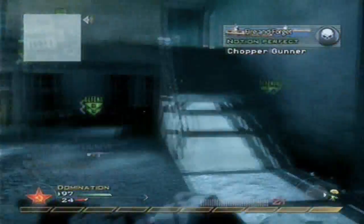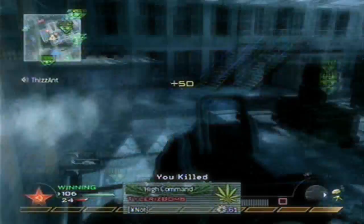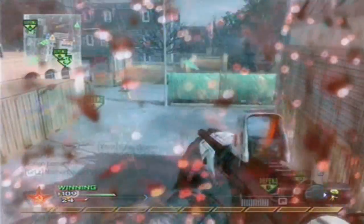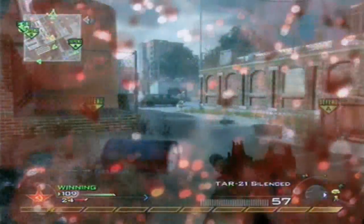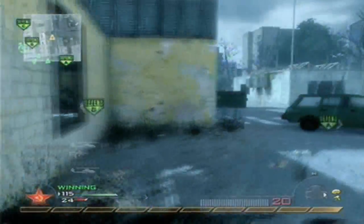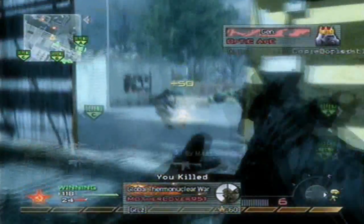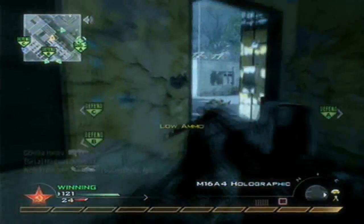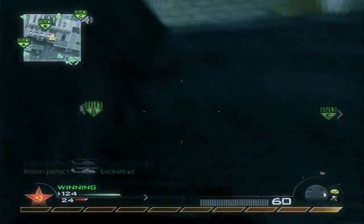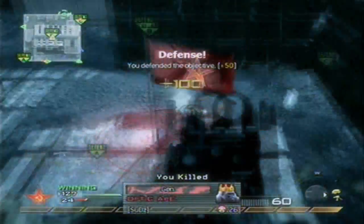I ran out of ammo with my FAMAS so I was just picking up guns. This is a great example of what I've said before about stars aligning when you're playing — I'm moving around and the enemies just don't see me. That guy ran back in fortunately — he would have killed me if he stayed out. This guy's looking at the chopper gunner so I take him out. This next guy's not even looking my direction, runs inside. The enemies all happen to be doing the wrong thing — shooting at the chopper gunner with their backs turned.